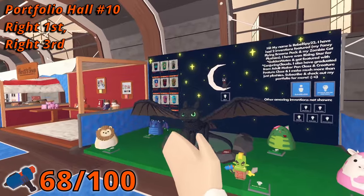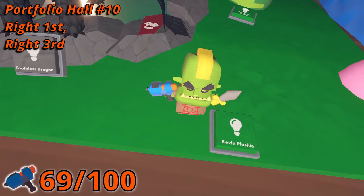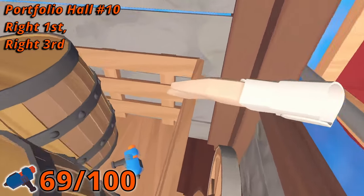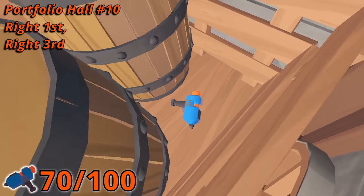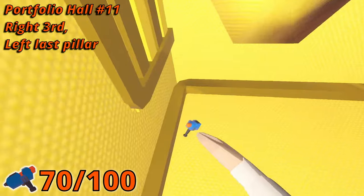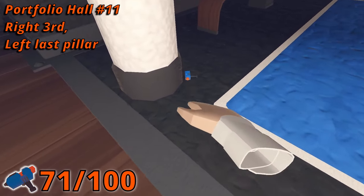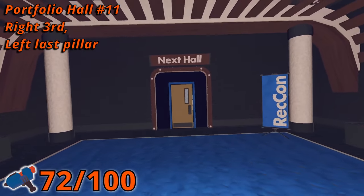In room number 10, the 21st Maker Pin is in the first booth on the right-hand side, in Kevin's hand. The next Maker Pin is in the third booth, also on the right-hand side, in a wagon between barrels. In room 11, in the third booth on the right-hand side, there is one behind a short wall. Before leaving the room, the 24th Maker Pin is on the floor next to a pillar on the left.